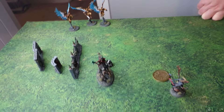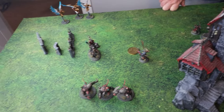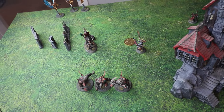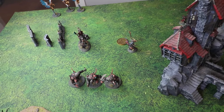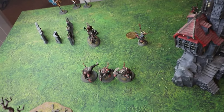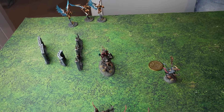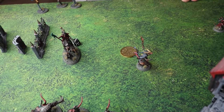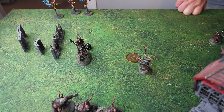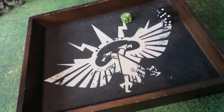The Prosecutors try a cheeky charge on the Grey Seer. There's no maximum charge distance anymore — normally you roll 2d6, but Prosecutors roll 3d6. Matt doesn't need to declare who he's charging. The pre-measure shows he needs a 13 to get the Grey Seer. He rolls and gets a nine-inch charge — not enough for the Grey Seer, but enough to get into combat with the Claw Lord.